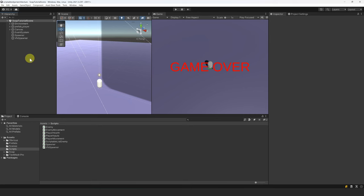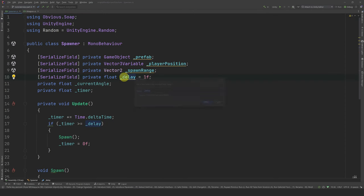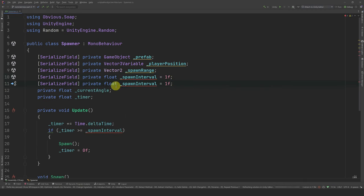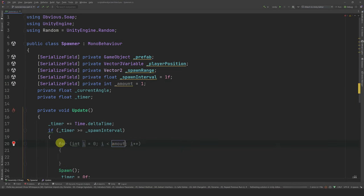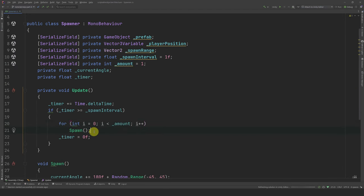Let's start with improving the enemy spawner. First, let's open the spawner script and rename the delay variable to spawnInterval. Now let's expose a reference to an int, call it amount, and set the default value to 1. In update, we can simply do a for loop that uses that amount variable. Now our spawner can spawn multiple enemies at each cycle.